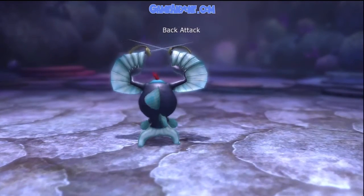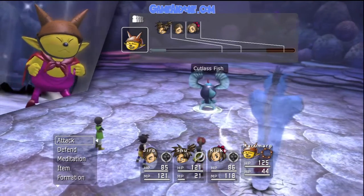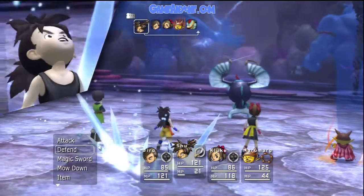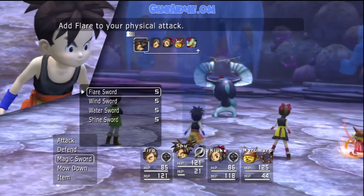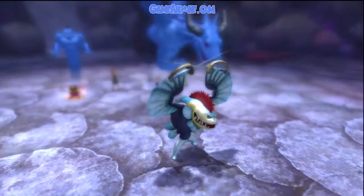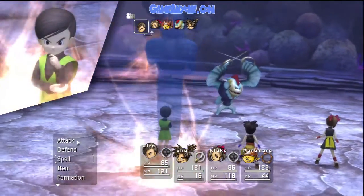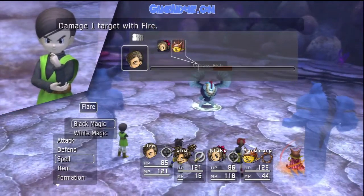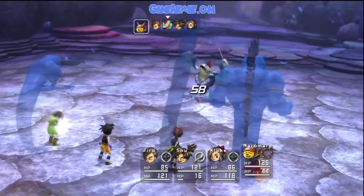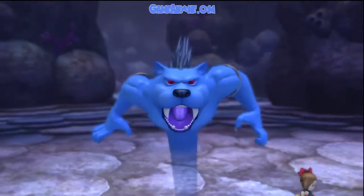I remember I ran past him once, so I'm gonna attack his back. I'm gonna see how much damage a Wind Sword does, just for testing. That was a lot — I like his back though. Let me hit him, and Maru Maru should be able to kill him. Pretty simple stuff.